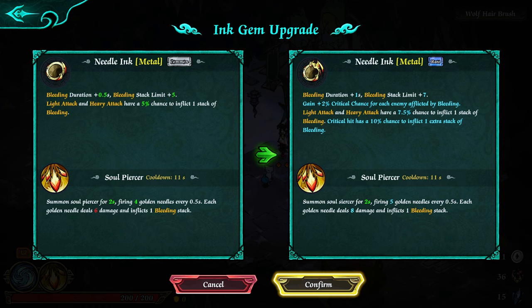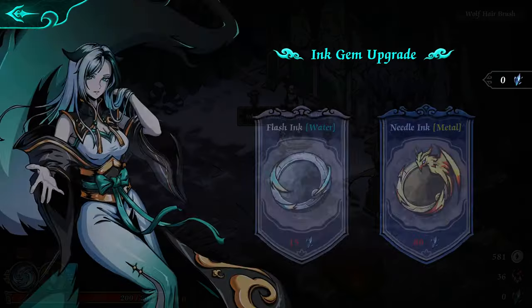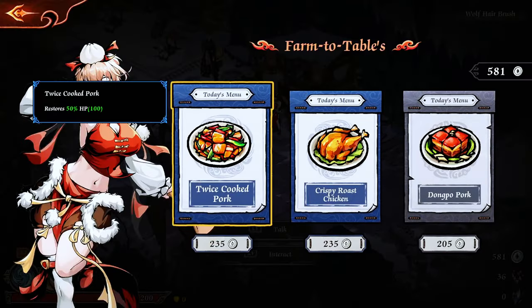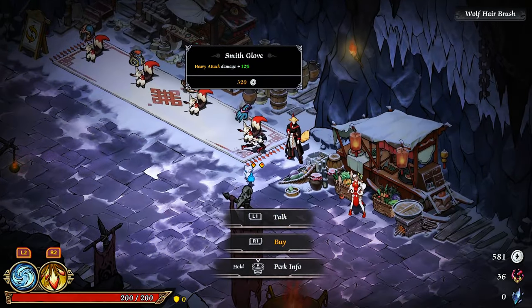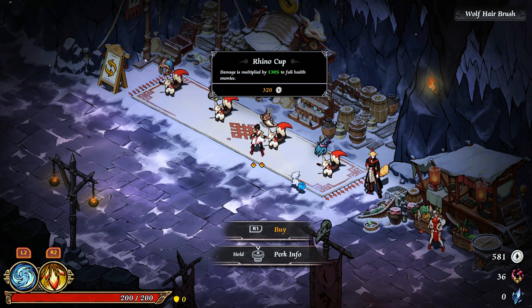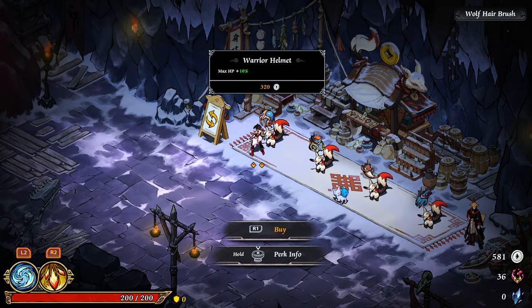Two percent critical chance of each enemy afflicted by bleeding — that's actually pretty good. And critical hit has a ten percent chance of adding an extra stack of bleeding — nice. Can we pick another one? Okay. If I remember, this is buff food. So what do we have here — heavy attack damage, full health damage, ink gems have damage modifier — not too bad.